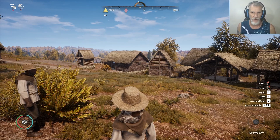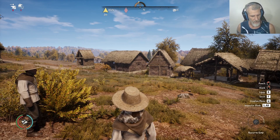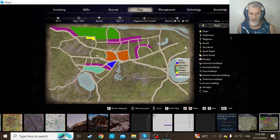Hey guys, welcome back. We're back in the oxbow, second day of autumn. The old man has started planning a medieval layout based on an actual city — Norwich in England. He's transposed the road system onto our map. We're not going to be exactly perfect, but this is what the layout is going to look like, so that's what we're going to do today.